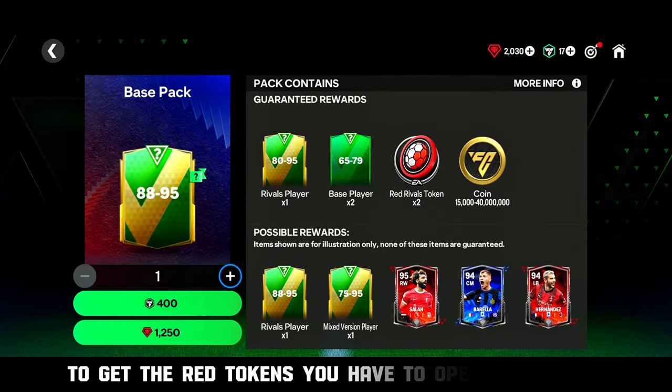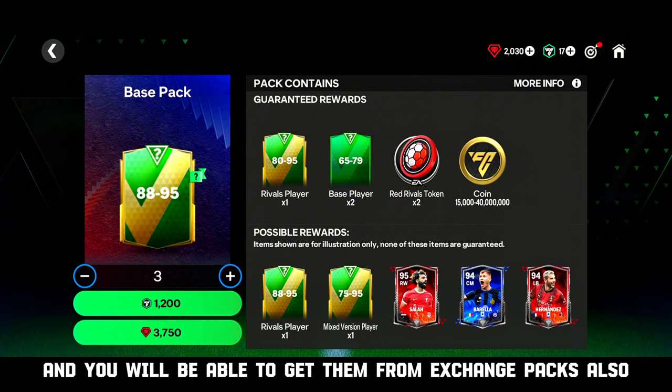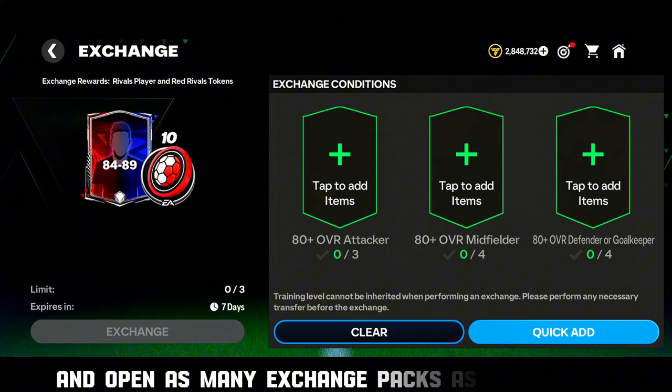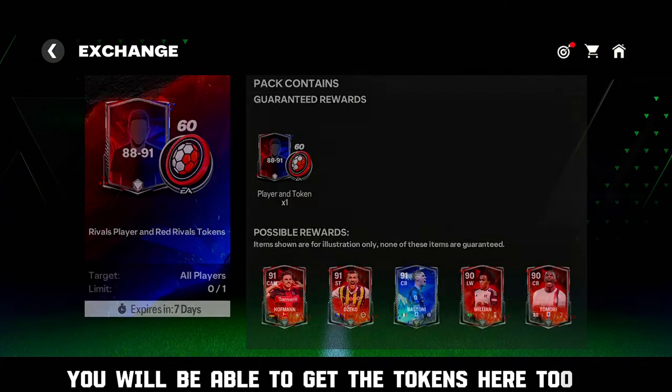To get the red tokens, you have to open store packs. You will also be able to get them from exchange packs. There are not a lot, but at least it's something. Open as many exchange packs as you can and you will be able to get the tokens here too.